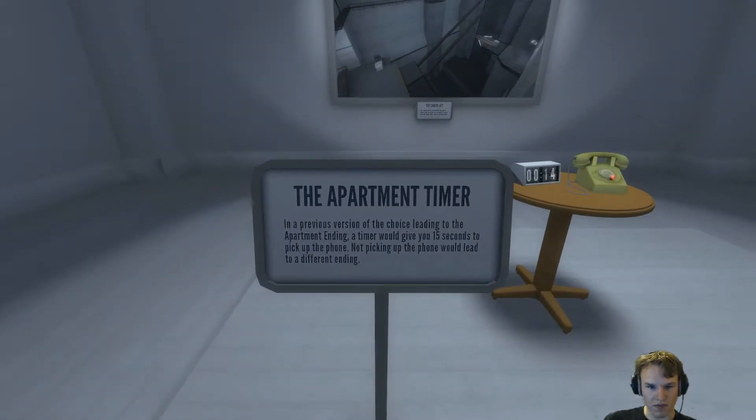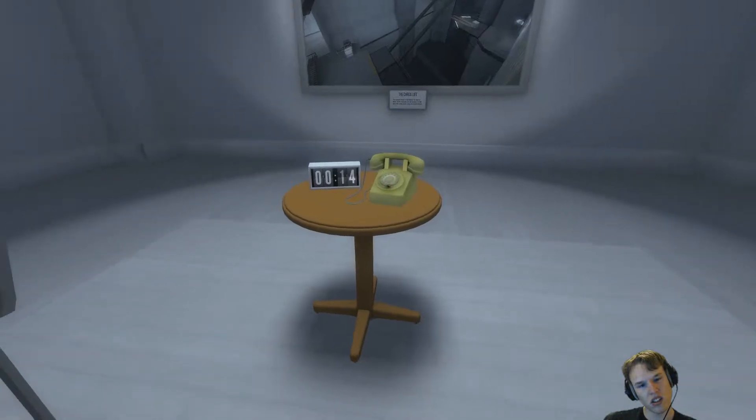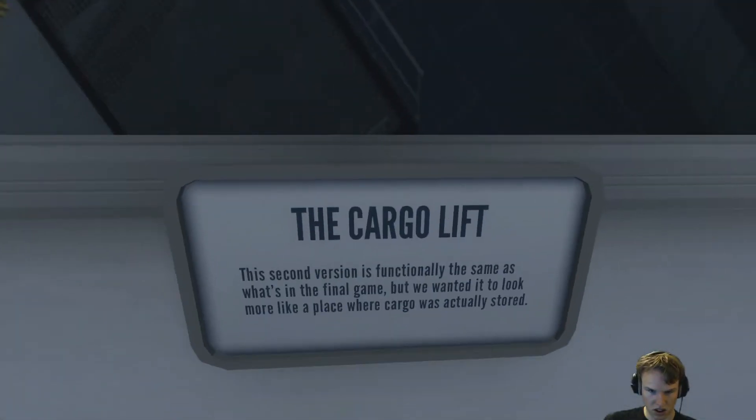The apartment timer is a previous version of the choice leading into the apartment ending. A timer would give you 15 seconds to pick up the phone. Not picking up the phone would lead to a different ending. This second version is functionally the same as what's in the final game, but we wanted it to look more like a place where cargo was actually installed.